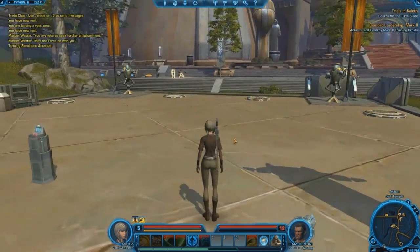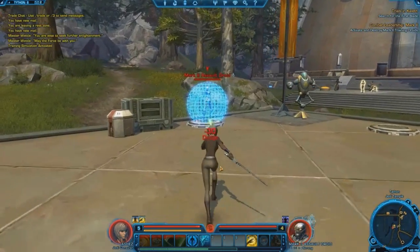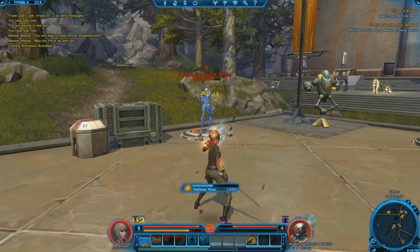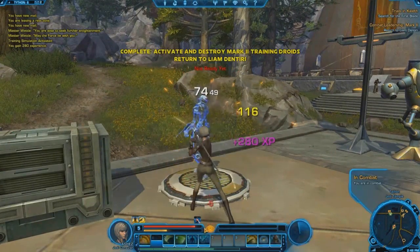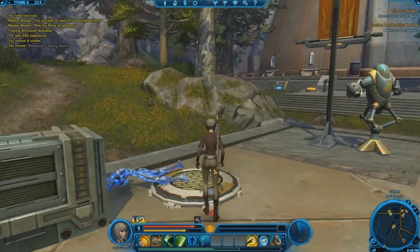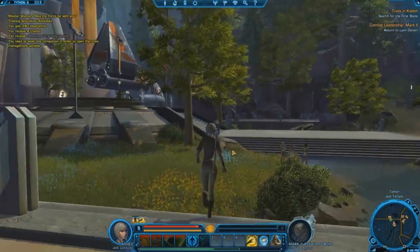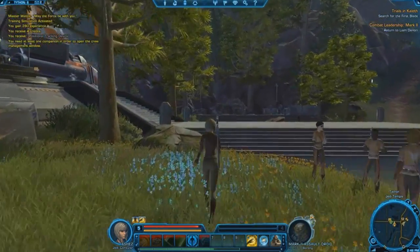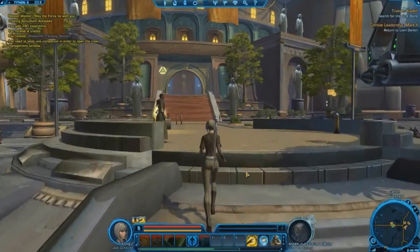Training simulation activated. Where's my guy? There he is. Mark assault droid — take my rocks, big rock and a slash of my stick. I was going to say saber but it's not really. He drops loot too. We've got plenty of room in our inventory so we'll go sell stuff afterwards. We'll just talk to this guy.